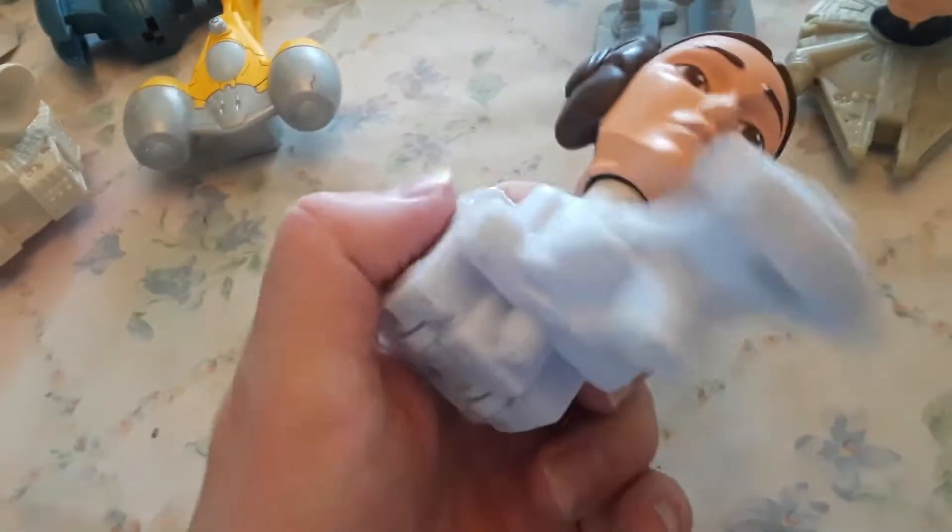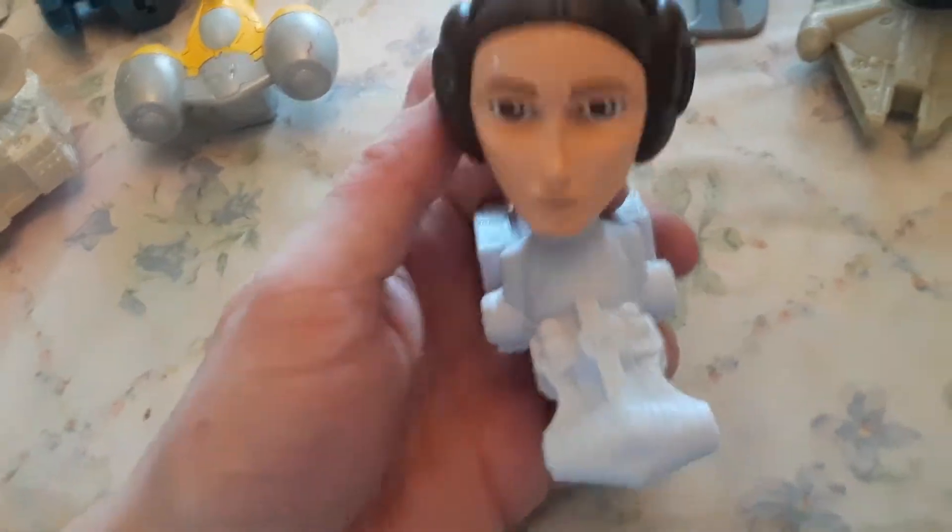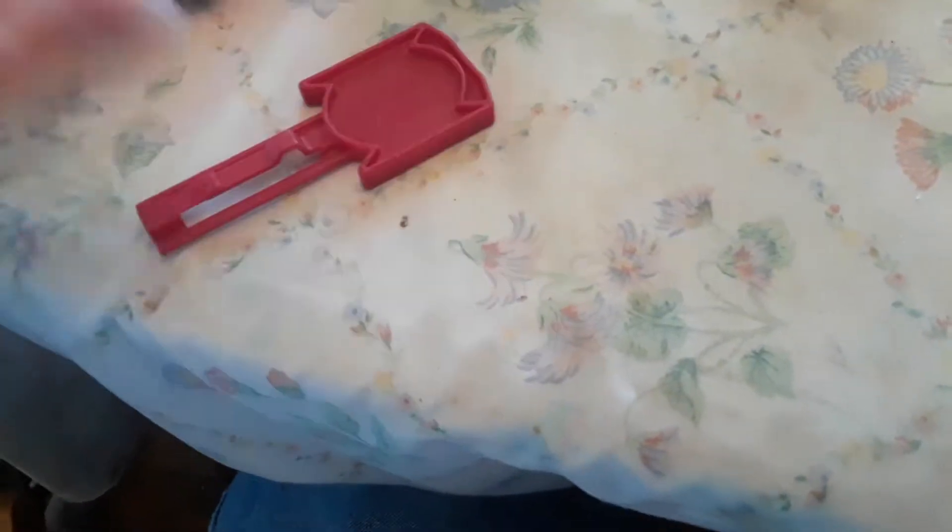Then we got Princess Leia on the Calamari fighter cruiser. And then we got this thing which goes on the back of one of these ships — I think you're supposed to use it to shoot the ship, but this one's gotten stuck and doesn't work anymore.